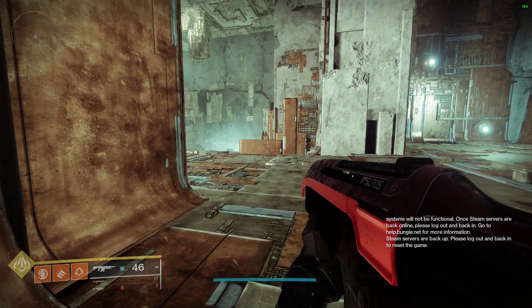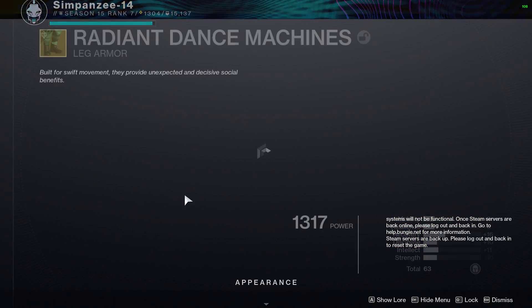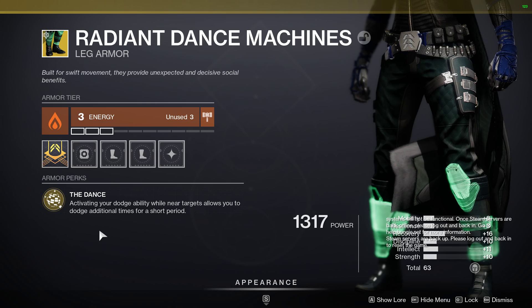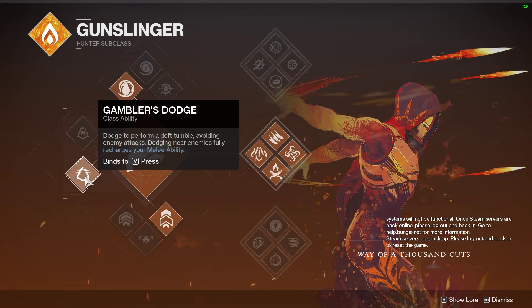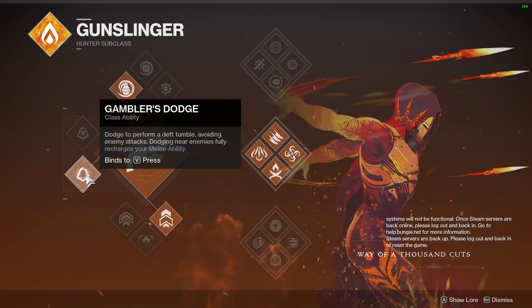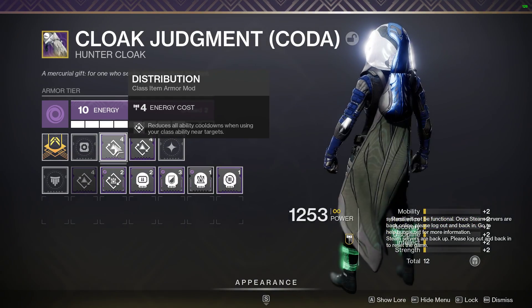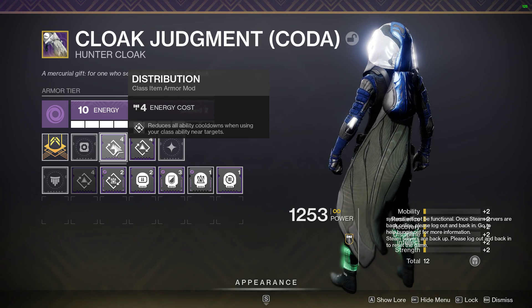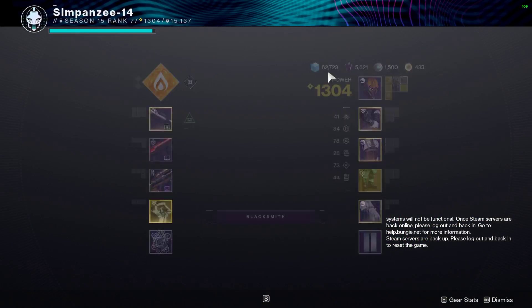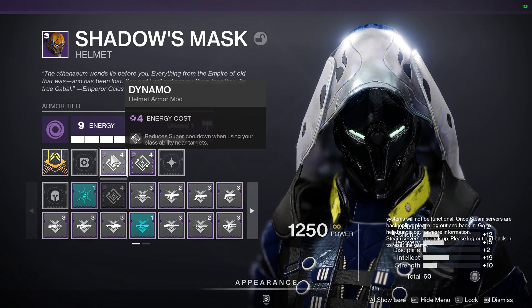The new hunter exotic, Radiant Dance Machines, allows you to activate your dodge ability multiple times when near enemies for about five to six seconds, letting you get about six dodges. The reason this exotic is really good is because of two mods: Distribution, which reduces all ability cooldowns when using your class ability near targets, and Dynamo, which reduces super cooldown when using your class ability near targets.